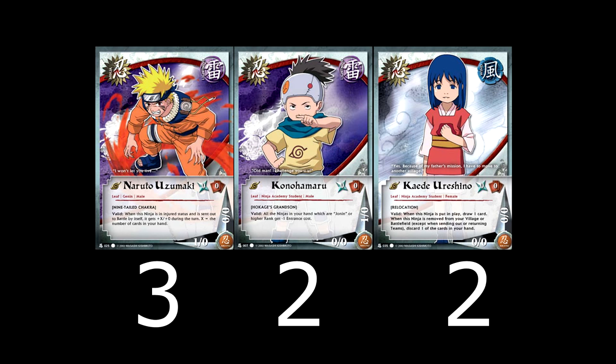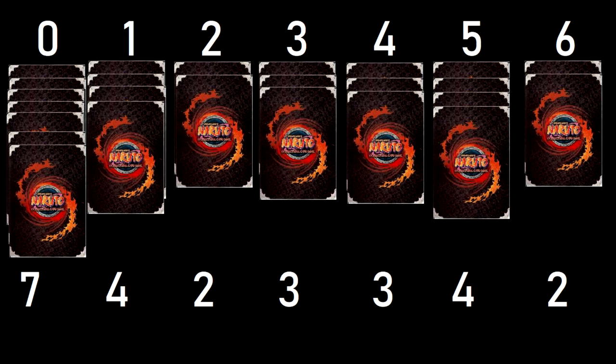We still have 18 slots to fill — ninja selection was built on something called The Curve. Lots of card games use The Curve, mostly mana-based games, but Naruto worked a little differently. You start with your 7 turn-0s, then use a smaller number for turn-1s, an even smaller number on turn-2s, and possibly the same on turn-3s. But after that you want the numbers to start getting bigger, so if something happens to your late game team you can start using more late-game stuff. Unlike other games where lower-cost characters can be played in multiples during the late game, you only get one ninja per turn in Naruto — so past turn 3 or 4, you don't want to see any more lower-cost ninjas.